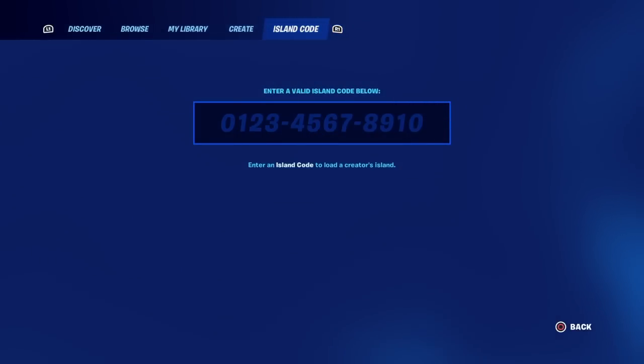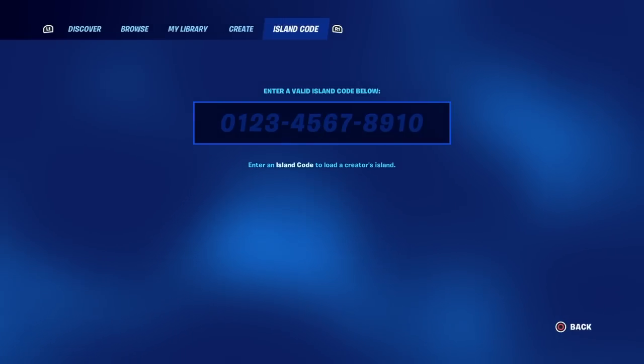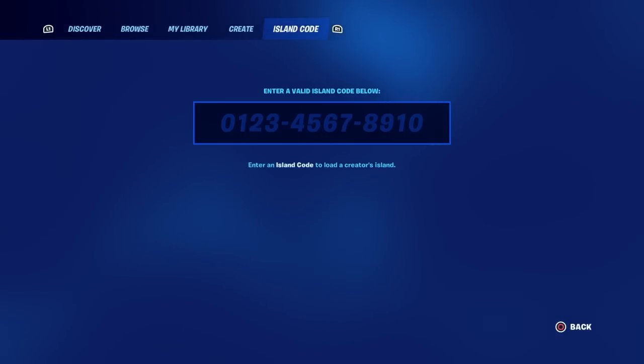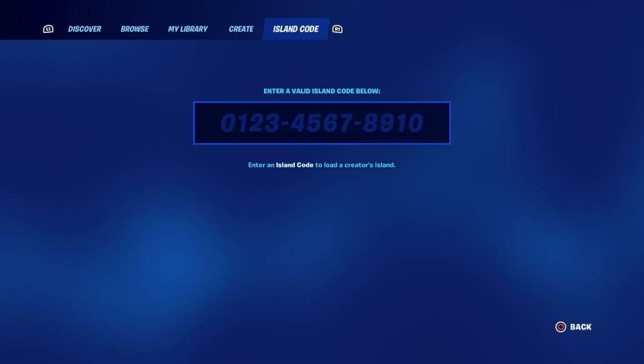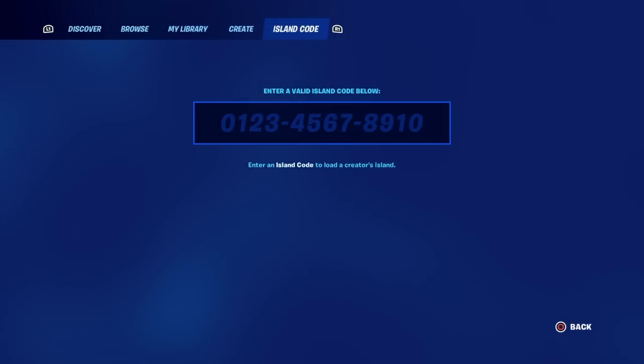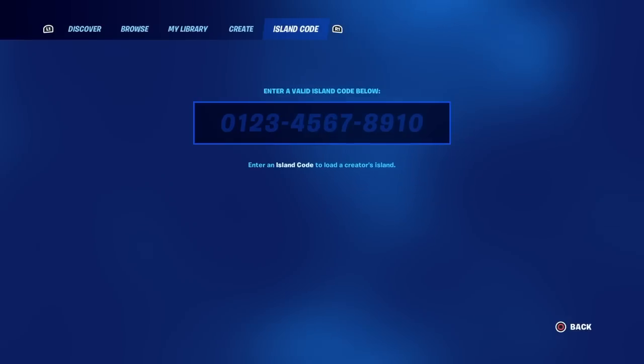At the top of your screen you're going to see island code, and underneath that you're going to see enter a valid island code below, and then enter an island code to load a creator's island. The codes for Creative 2.0 work the same way as regular creative. I'm going to show you all the codes and guide you through what these codes are and what you can do in them.